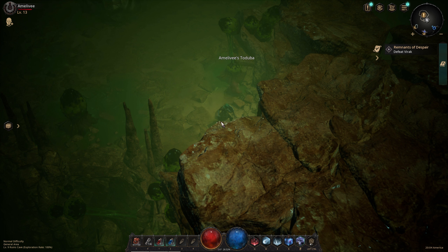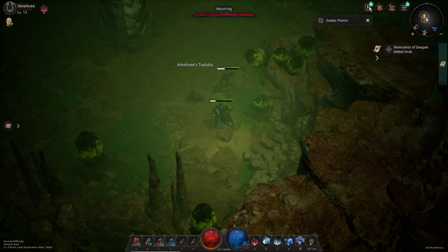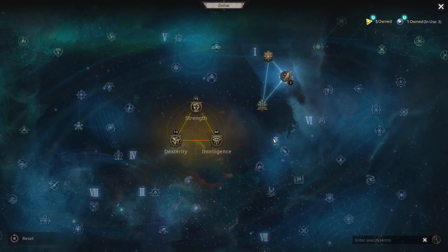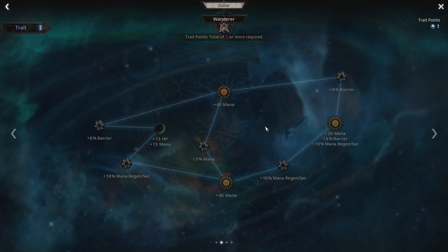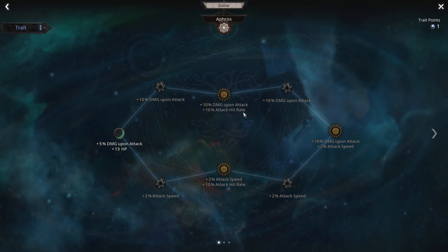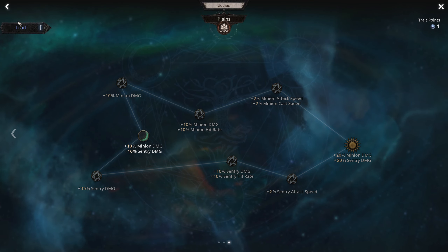This is your skill tree, and this is your hot bar — you can swap between either, so you can have multiple abilities. As for the actual talent tree, it's called the Zodiac. This is where you do your strength and other stats, and you move into specific trees. I'm in the magic tree, and there's a minion build in here — pawn damage and some pretty cool stuff.